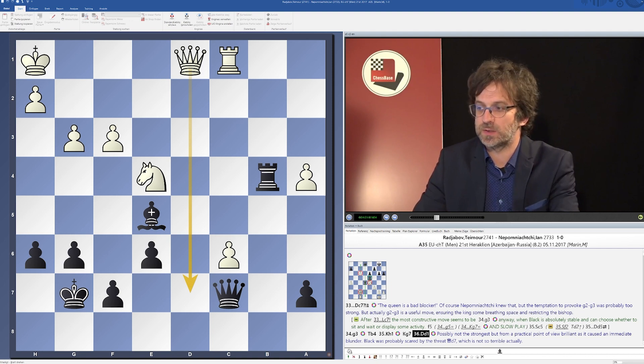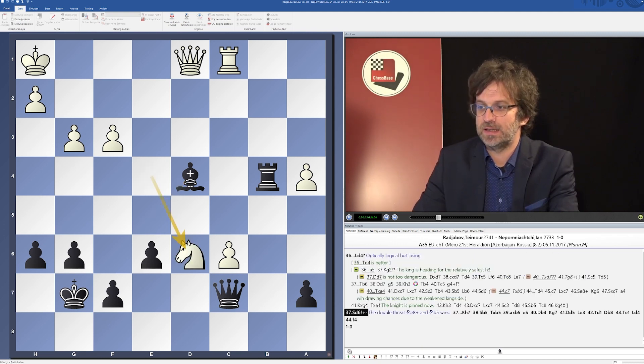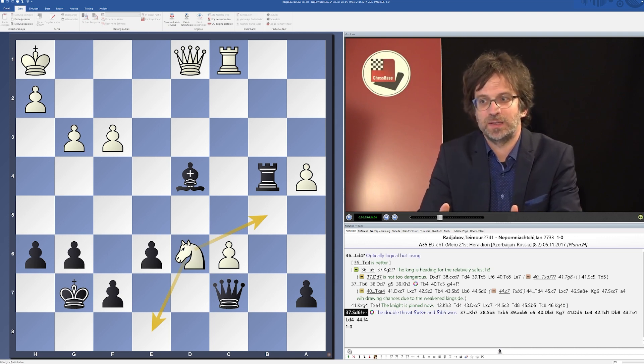Most importantly, it's also a trap. Black played bishop d4, which looks optically logical, but now white has a very nice way to win immediately. Can you spot it? Please try to stop the video and find out how white should be winning. I'm sure you found knight d6 — that's a very nice move. Now there is a very nasty check, and knight b5 is another fork, which is very inconvenient for black. Black wanted to be active desperately — he played queen c7 to gain a tempo, then bishop d4 to have an active bishop, but it didn't pay off.